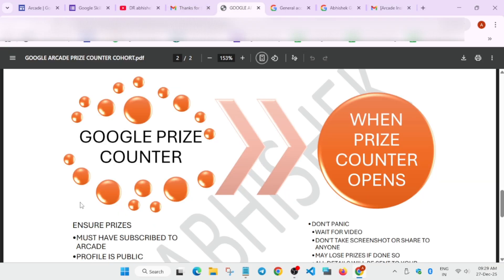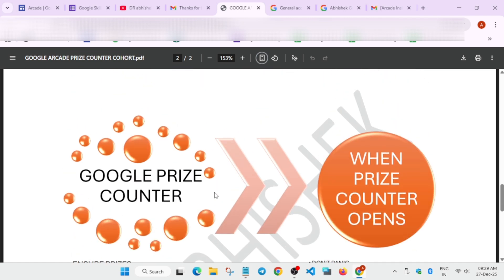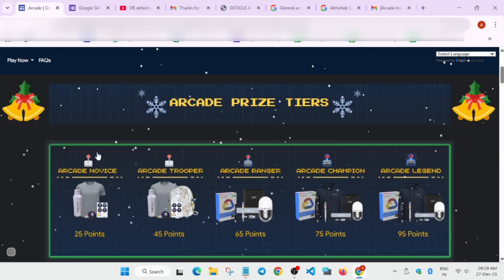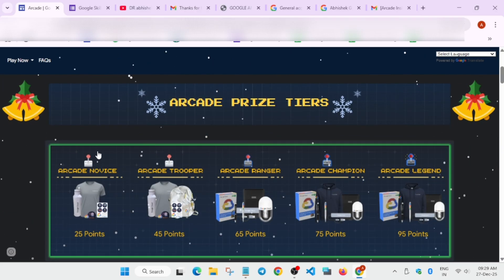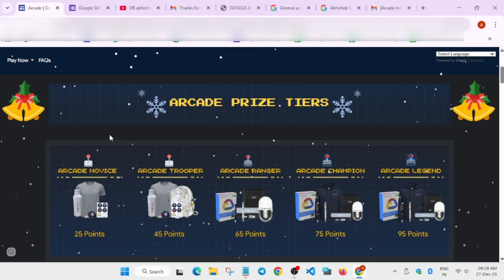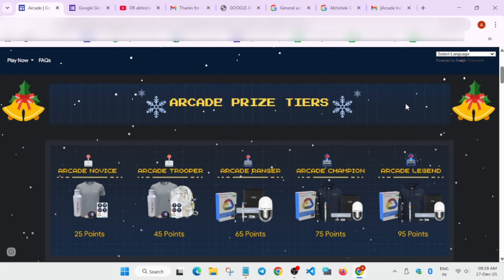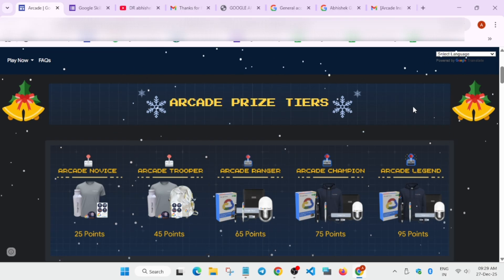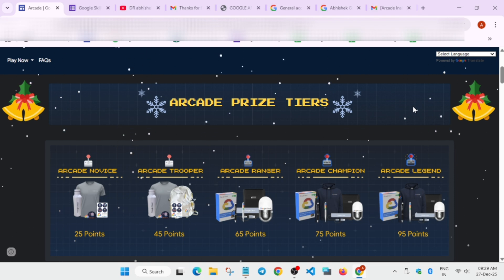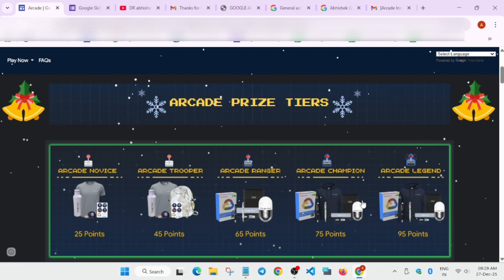Now with your profile public and Arcade subscription confirmed, let's talk about points calculation. Many people use online calculators, but I recommend against them — in the previous cohort, participants who thought they had 75 points (Champion tier) found they actually had 73 or 74 due to glitches in those calculators and were unable to claim their swags.